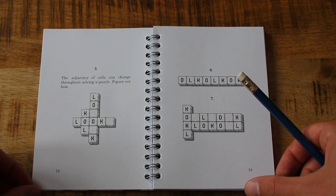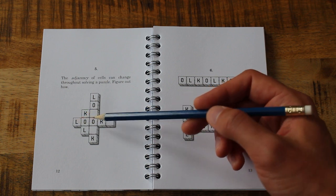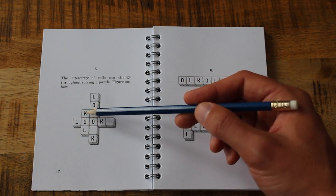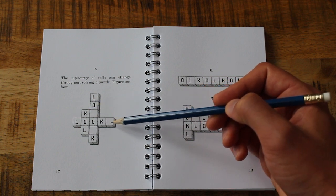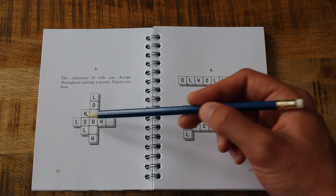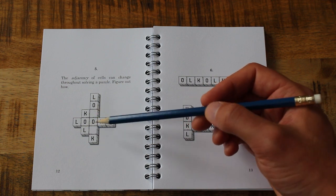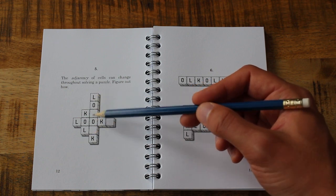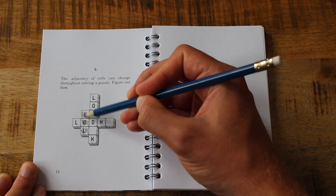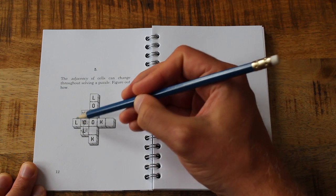So what I'm going to do is use the vertical lock and fill in the blank, then use the lock going upwards to fill in this K. 'The adjacency of cells can change throughout solving a puzzle — figure out how.' If I fill in a cell, I can jump over the filled-in space — that looks quite likely given what's going on here. So I'll fill that one in, and then jump through the black goo I'm leaving behind.